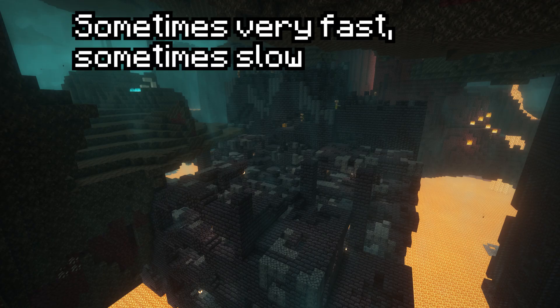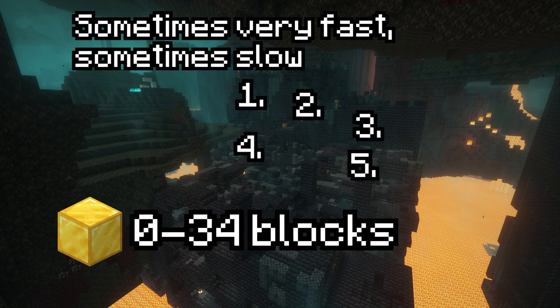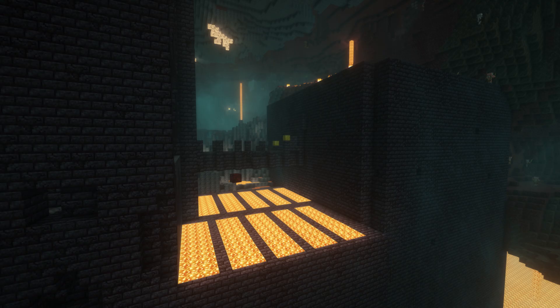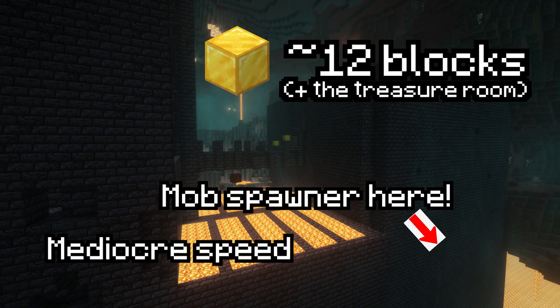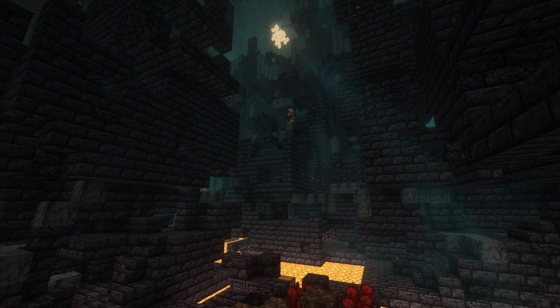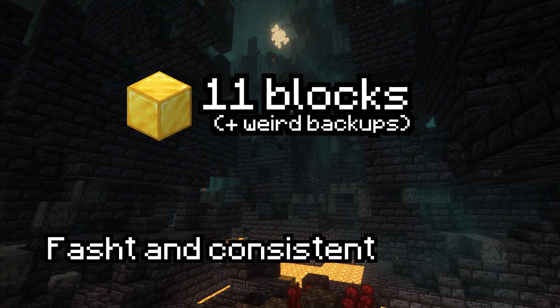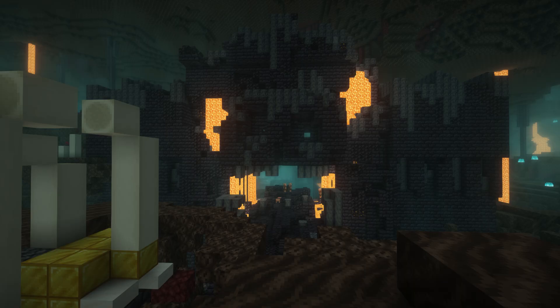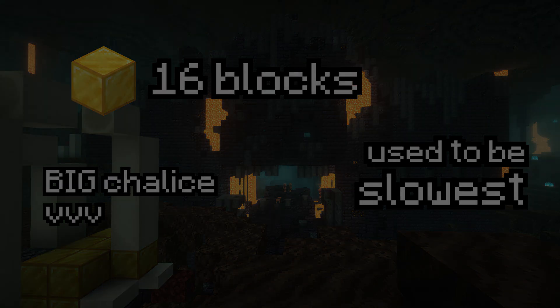By nature, stables is the most random bastion — it has a bunch of differently generating sections which all contain gold, so you could get a lot or get completely rolled. Treasure can be a little scary but it's pretty average in terms of speed, though it has a mob spawner at the bottom which can make finding the fortress quite annoying. Housing is typically regarded as the best bastion to find — it's not as fast as double or triple stables, but it's a lot more consistent and contains the same amount of gold blocks every time. Bridge is the easiest bastion; it has a big chalice of gold, easily accessible, and you get a lot of gold blocks and loot from it.